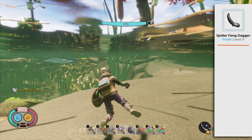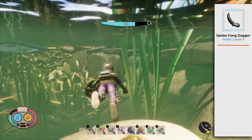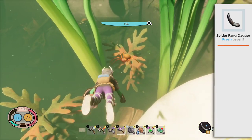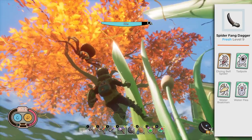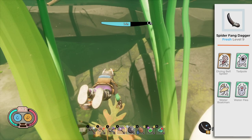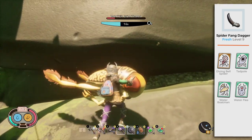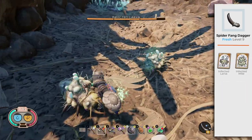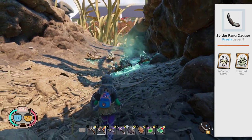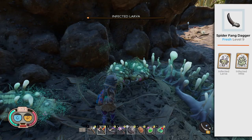Fresh Spider Fang Dagger Level 9. One thing you also need in your inventory is an underwater combat weapon. The Spider Fang Dagger is a slashing weapon that can be used underwater and is very useful against flying insects because of its poison. The Diving Belt Spider is the only threat underwater — it is vulnerable to slashing but resistant to Fresh and poison. It takes around 3 hits to kill it with the Fresh Spider Fang Dagger Level 9. In the Haze Area, the Fresh Spider Fang Dagger Level 9 is a better weapon compared to the Mighty Salt Morning Star Level 9 — it kills the Infected Larva with almost the same number of hits, and when needing to back up because of the explosive attack, the poison keeps doing damage.